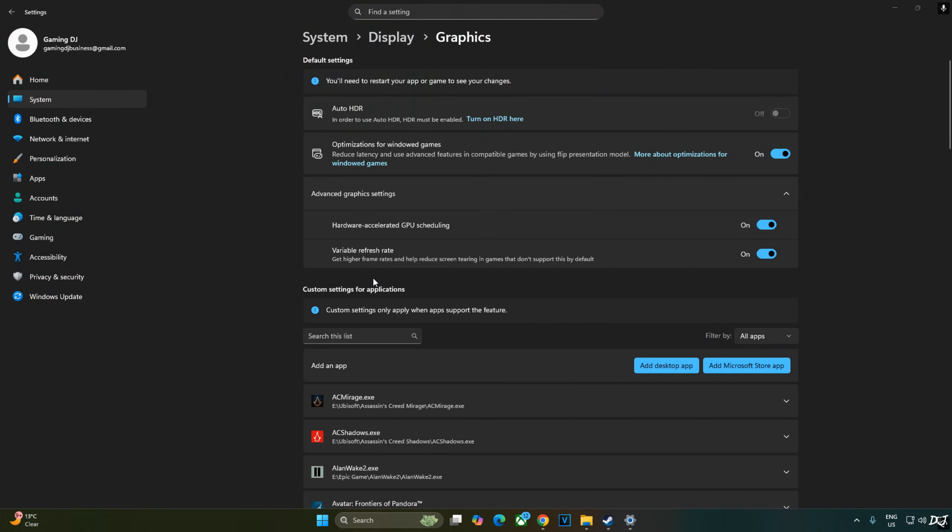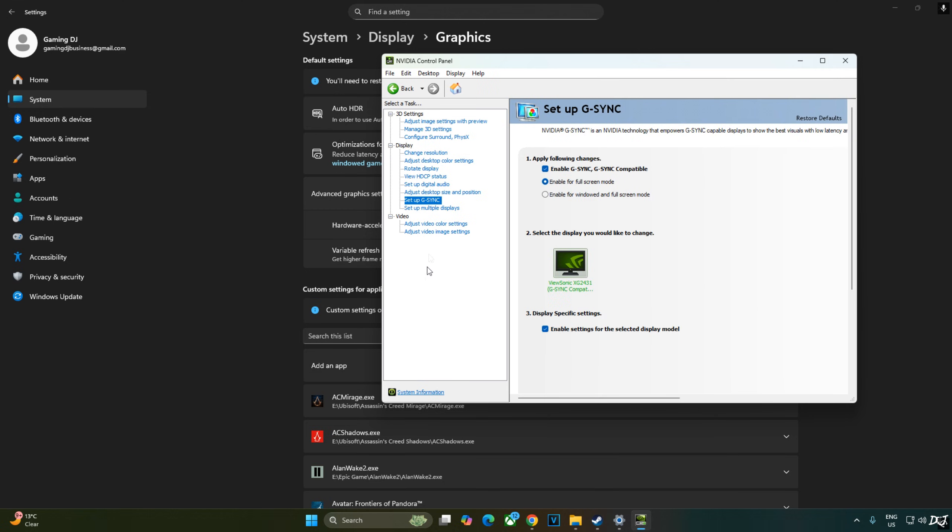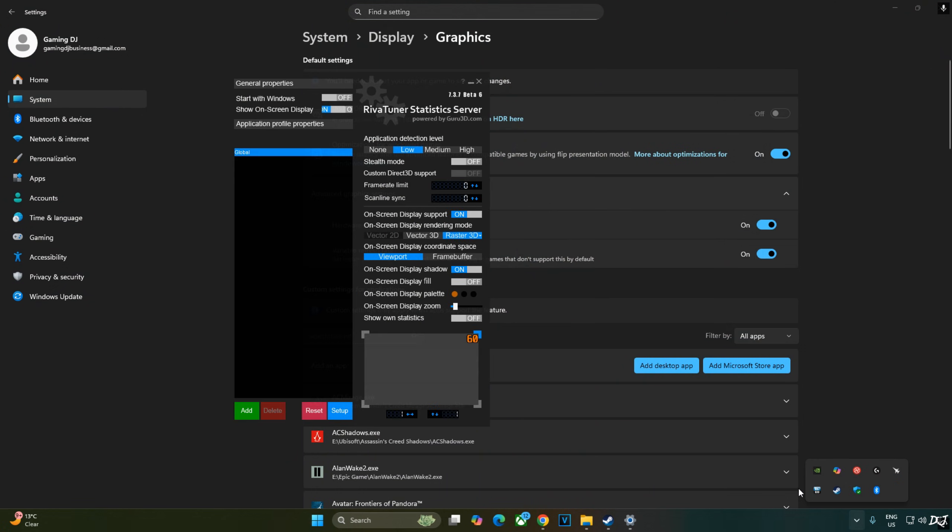Now I'll enable vSync from the NVIDIA Control Panel. Click on Manage 3D Settings, click Program Settings, select Wuthering Waves from the drop-down, scroll to the end, and enable vSync. My monitor is G-Sync compatible, so I'll enable the corresponding settings: click Setup G-Sync, enable G-Sync G-Sync Compatible, enable for full screen mode, and enable settings for the selected display model. I'll also enable the G-Sync compatible indicator.